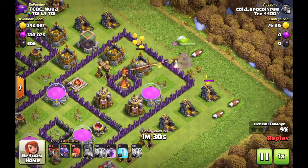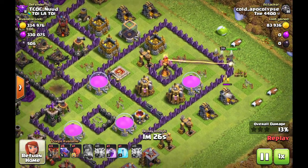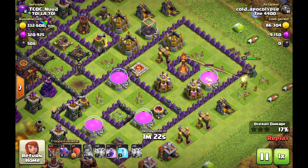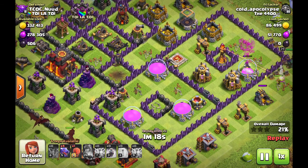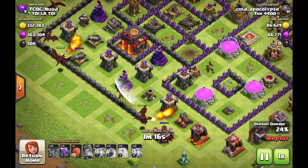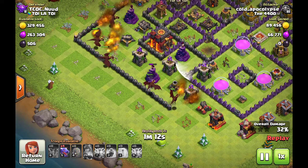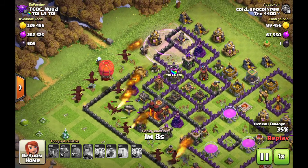With the Queen drop here, I was instantly concerned with the single Inferno. There's going to have to be an early usage of her ability if that Inferno locks on, because that single will take her down. There's a good spread on the drags right here, and then the Stone Slammer and the rest of the drags are coming in.